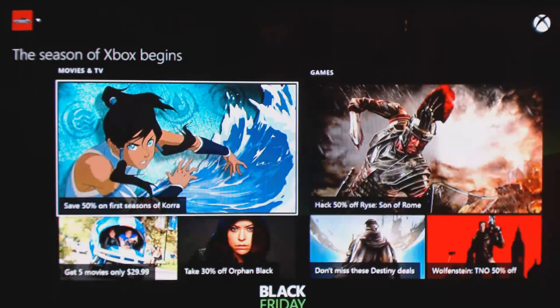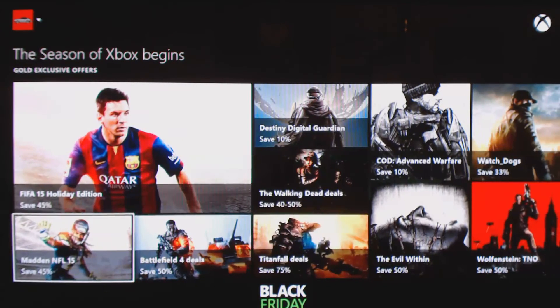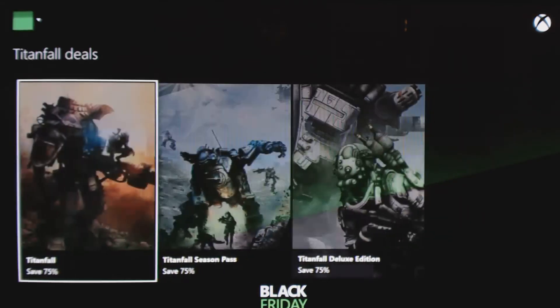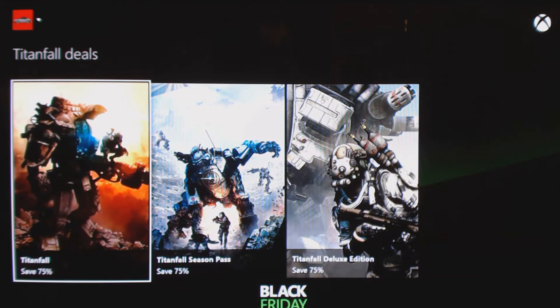If you go to the Black Friday section and click on the games side, you can see a good chunk of games here — like Madden for around $30 to $32, and 10% off Destiny, which is not a very good deal. Please just buy Titanfall. I really like that game. It does get a little boring, but for only $10 I love it, and I bought the season pass because it was on sale last month for $6.